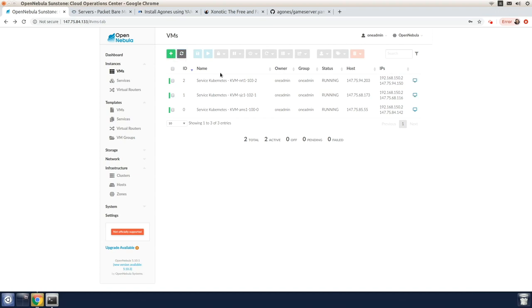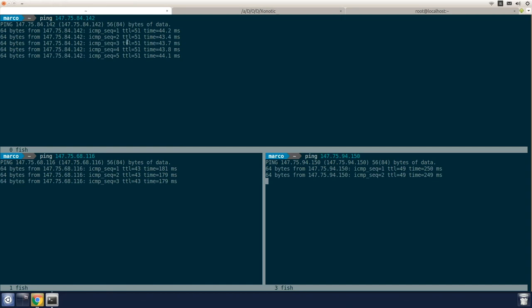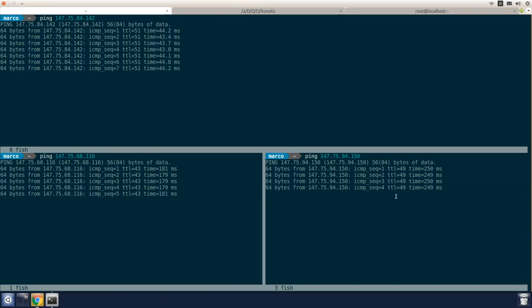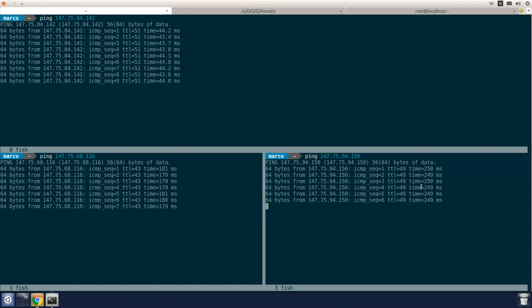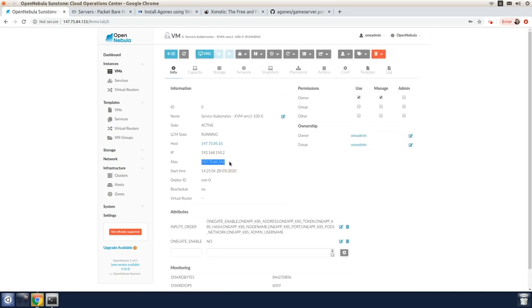The Kubernetes clusters are now ready in all three locations. We'll show the latency from each of the locations by pinging the VM public IPs, and ultimately we select the facility with the lowest latency. In our case, it's AMS-1 in Amsterdam. So we'll connect with SSH to the Kubernetes cluster deployed on AMS-1 and deploy the Agones system and the game server.